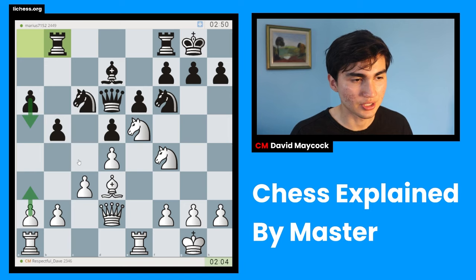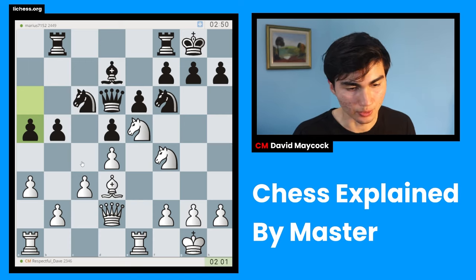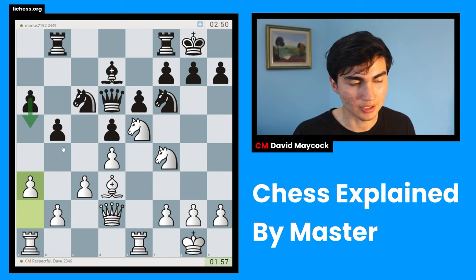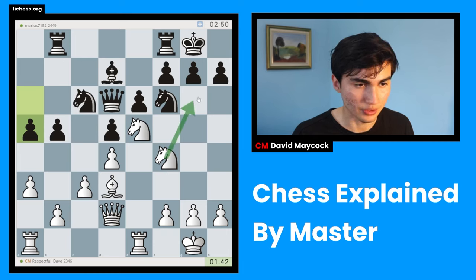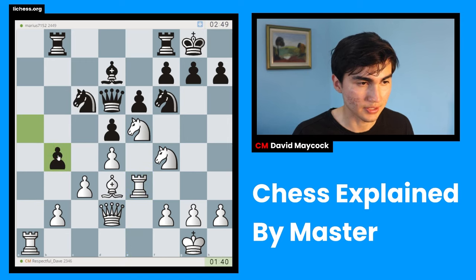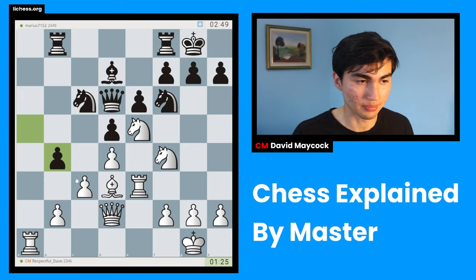I could play a3 to stop b4, but that would be procrastinating a little bit. After a5, the reason why I ended up doing it anyway is because if black does get b4 eventually, then a-takes b, a-takes b - I think that would be beneficial for me because I have a rook on a1, so it would activate my pieces. This knight on f4 is interesting - it's pretty well located because it's looking towards the kingside. So I'm going to take with the a-pawn first. Now I have an extra option of using my a-file, which wouldn't have been possible without that exchange.